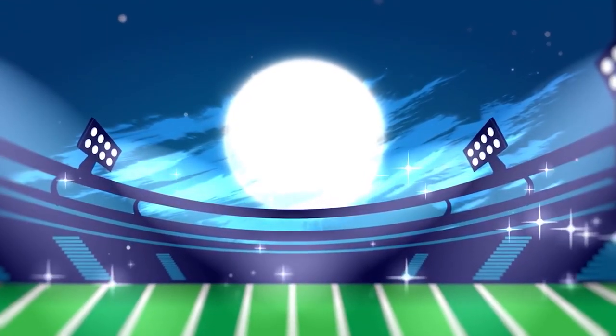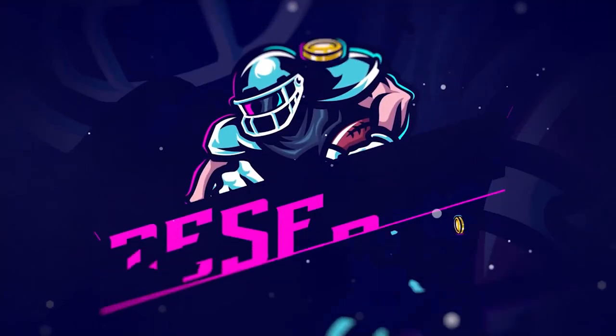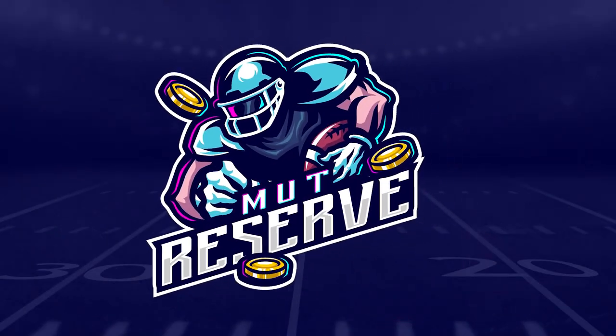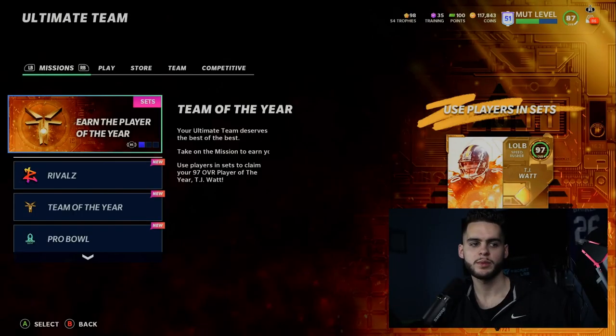Looking for cheap, fast, and reliable Madden Ultimate coins? Look no further than my sponsor MuttReserve. Head over to muttreserve.com and use code POODLE at checkout for 30% off your order. Take advantage — do not waste your money on packs. Skip the packs, head on over, pick up some coins, and enjoy.